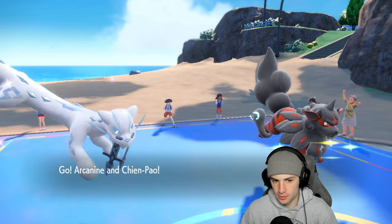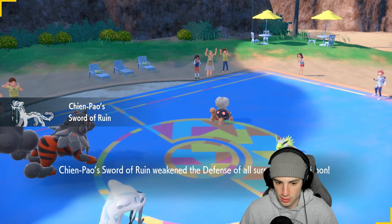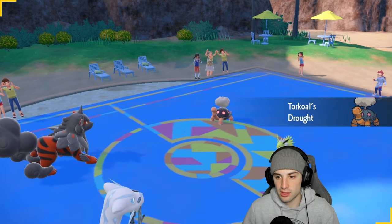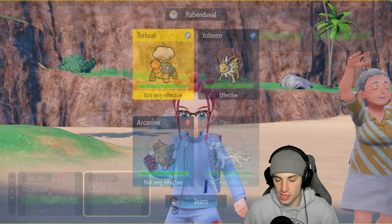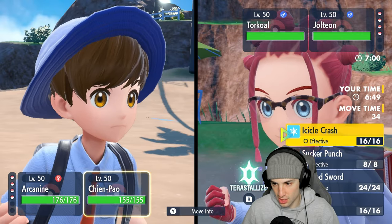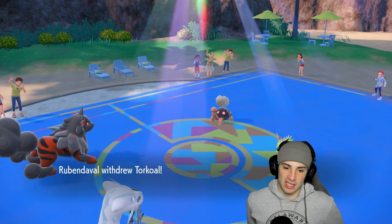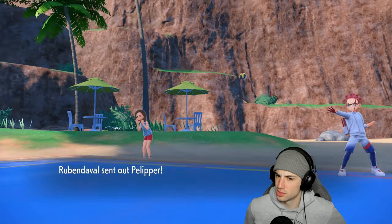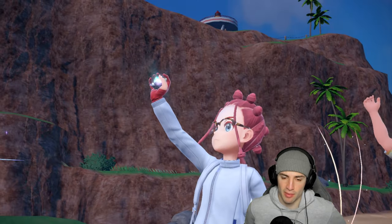Their lead of Jolteon and Torkoal is rather weird. Rock Slide could be your best friend here — I could try to double down into Torkoal, but Torkoal might protect. I could single out Torkoal with Head Smash, but I like Rock Slide for the damage output. I'm also going to go for Icicle Crash — actually Sacred Sword into Jolteon. I don't think they'll swap Jolteon.